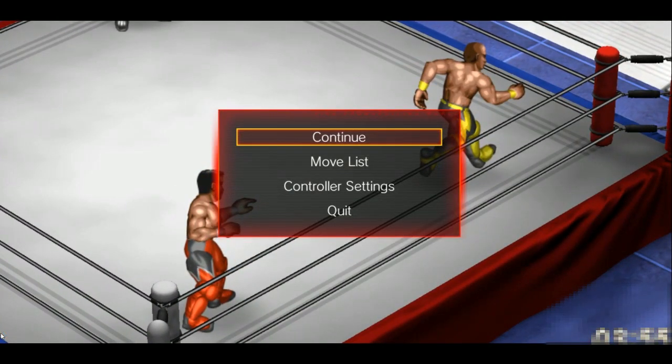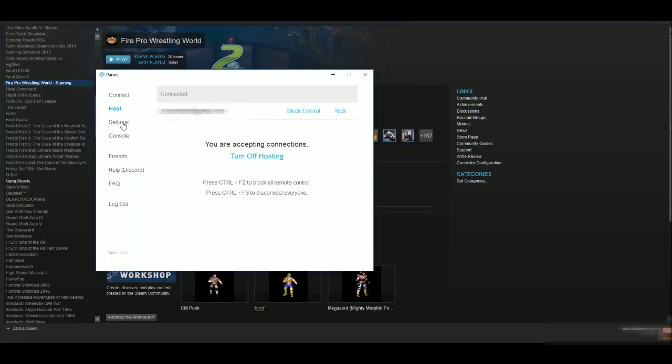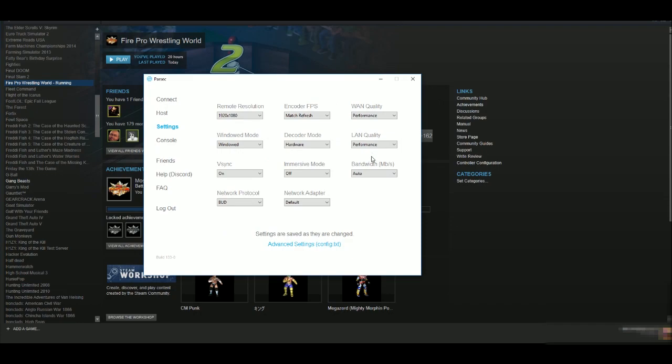There's a lot of settings. If you go into settings here, you can change a bunch of options — the resolution for whoever's connecting to you, FPS, performance quality, v-sync, and here's where you can set your bandwidth. If you have bandwidth troubles and don't want to set it to auto, you can set it to 5, 10, or whatever you want. Mix and match and work it for yourself.